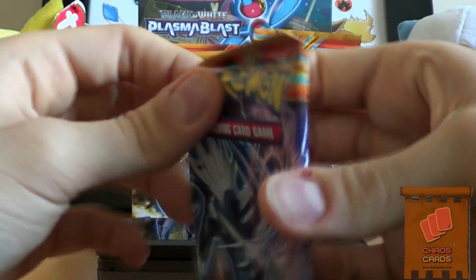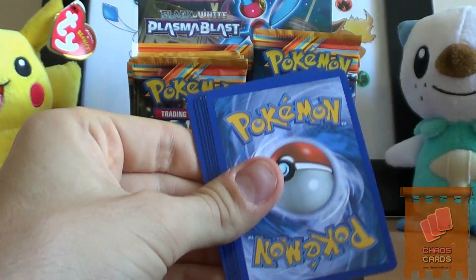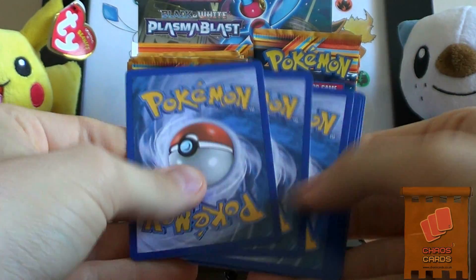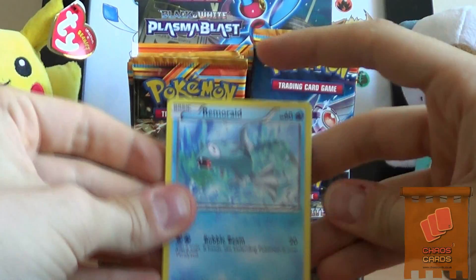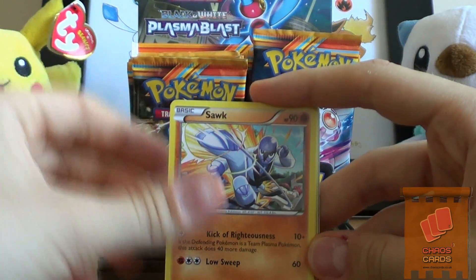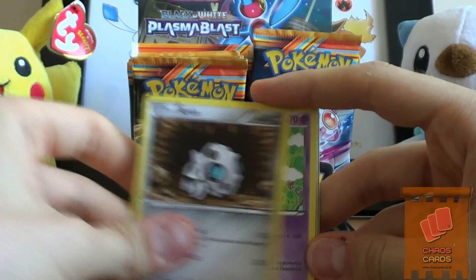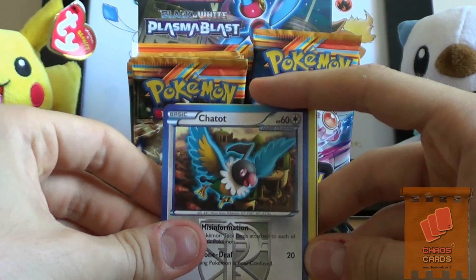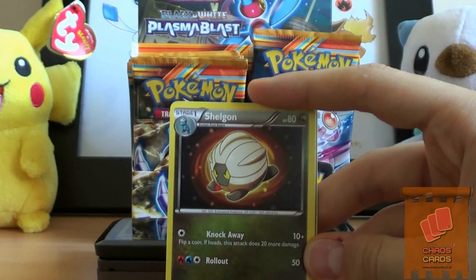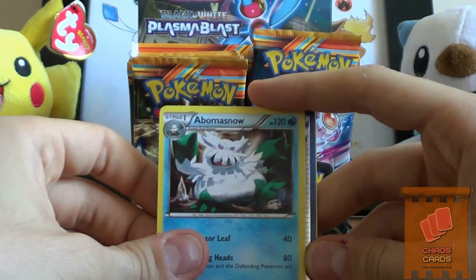I'm not sure what all the secret rares are. I think there's a Virizion, a Dusknoir - I think that's one. Any one of them would be awesome. We have a Remoraid, Sawk, Surskit, Aron, Drifloon, Chatot - that's a nice Chatot - a Shelgon, which I think is also the same one from Dragon Vault, and a Braviary.